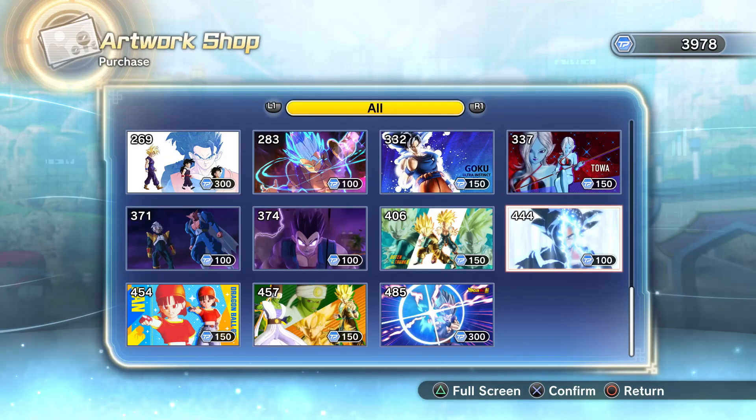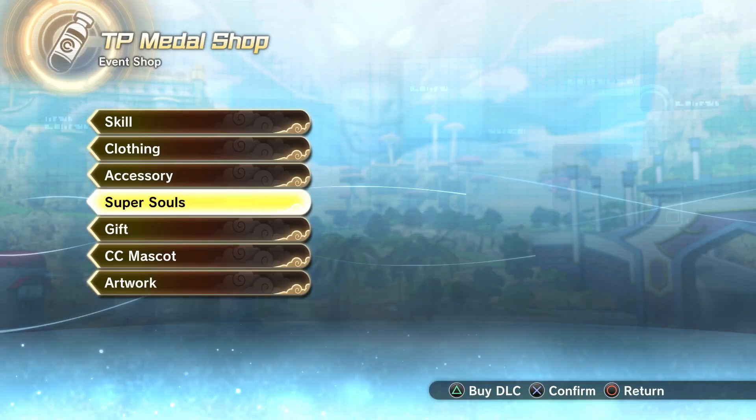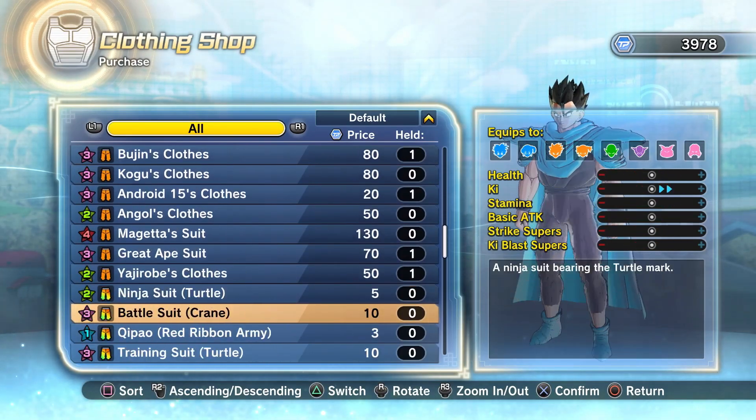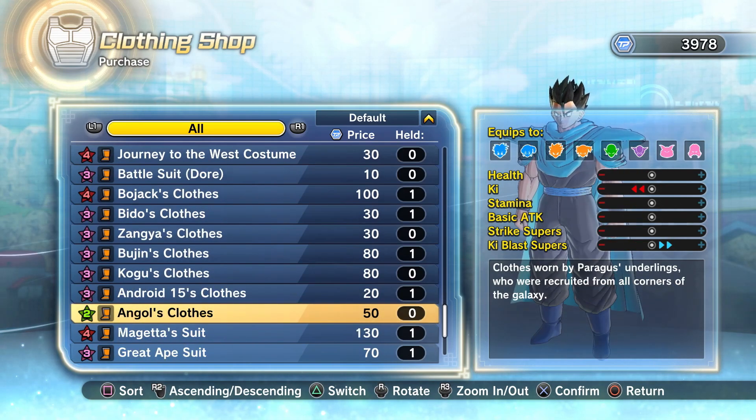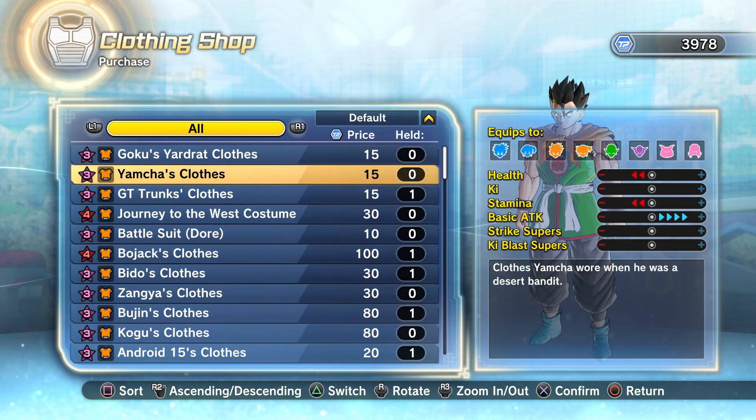Besides that, there is nothing else new within the TP Medal shop — they did not add any artworks or anything like that. The only new thing added was the super soul. This week we don't even have the clothing items from the Festival of Universe event, which price-wise are absolutely insane.